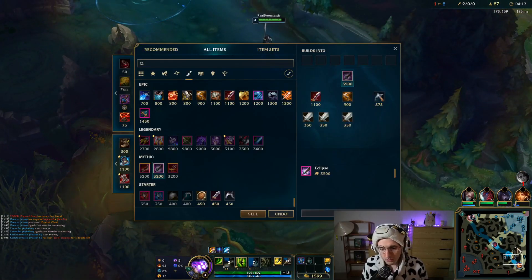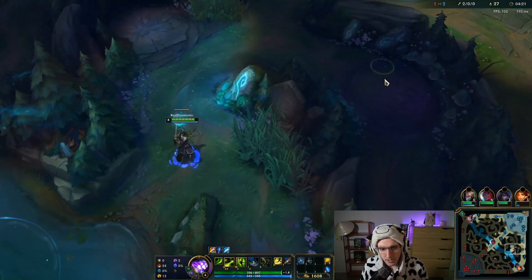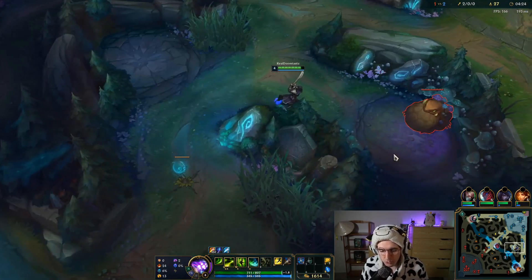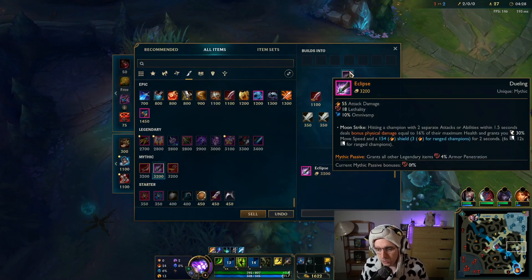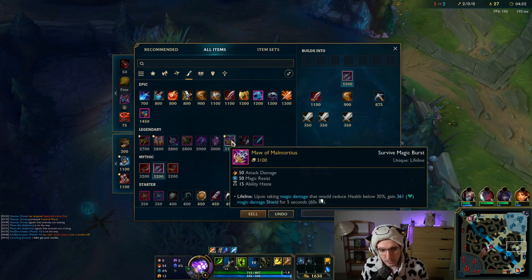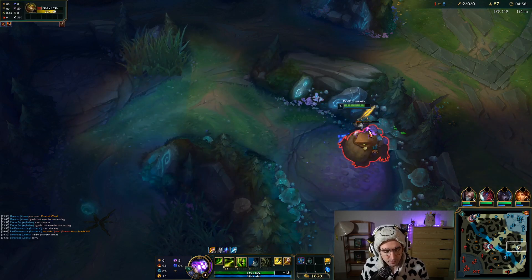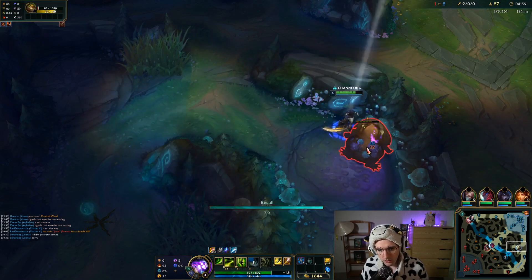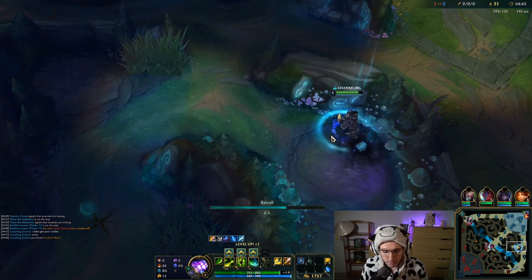The first item we're going to be working on is Eclipse as I mentioned. It's a mythical item and basically every time you buy a legendary item you get a special bonus with it. In this case, this item gives us 4% armor penetration per legendary item — things like Goonzu's, Blade and Ruin King. The idea is we're running a really lethality armor pen based build.